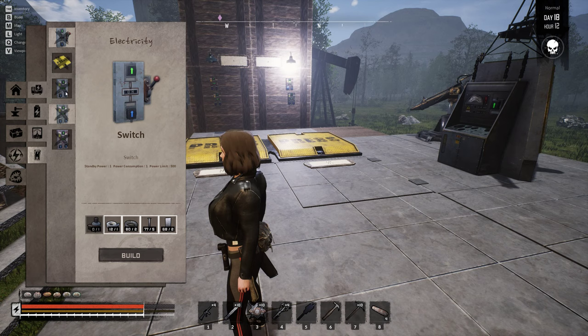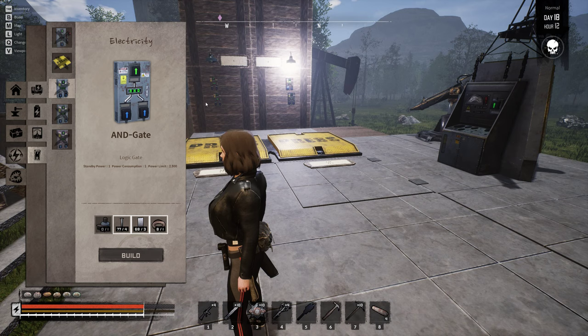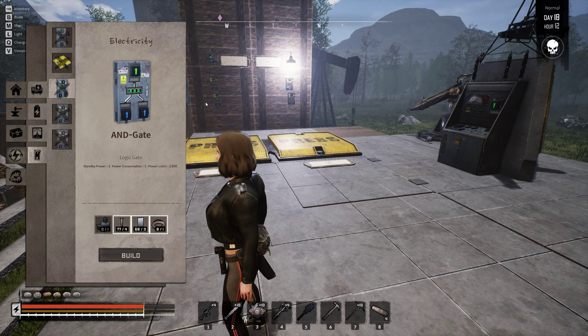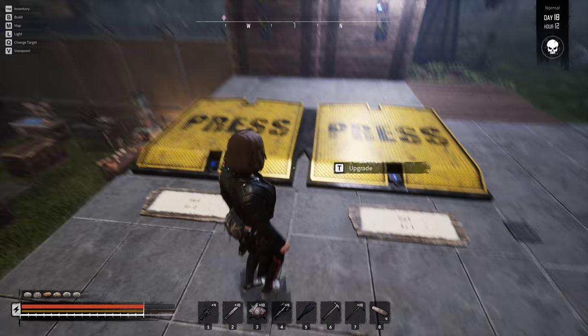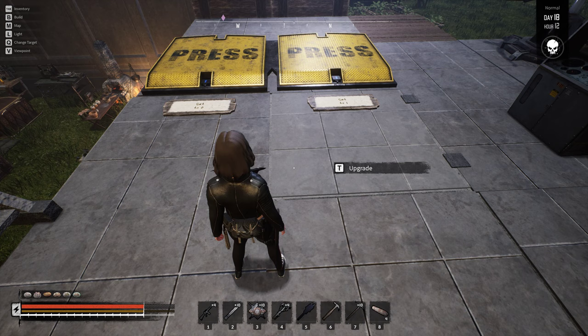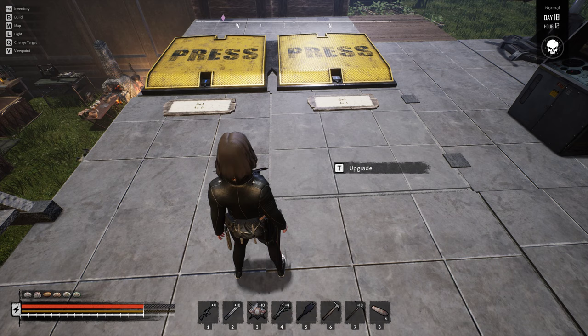One thing I found particularly interesting is that they have these gates. What is interesting about these gates is that you can make a computer — you can make a counter, for example, that tells you how many times a trap was activated, or how many times a zombie activated a pressure plate. So you can count the number of zombies entering your base, though they have to step on the plate one at a time.